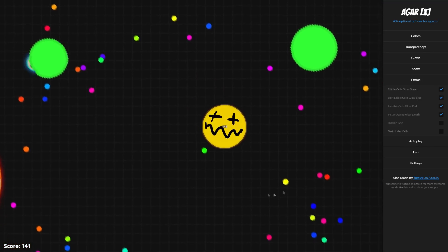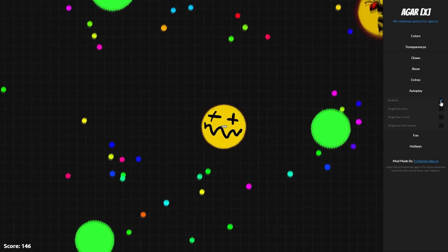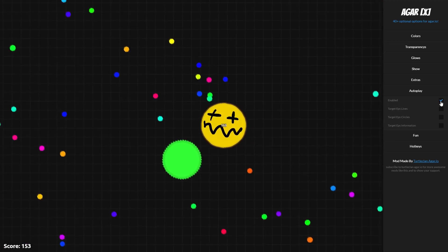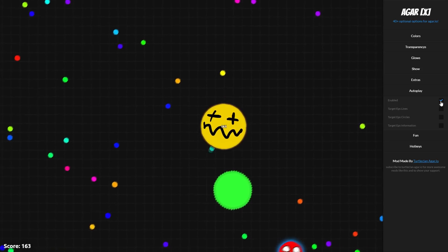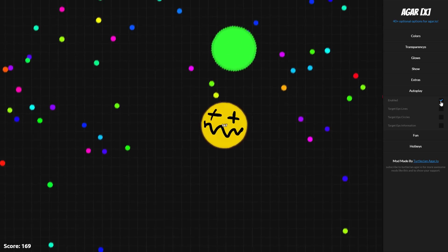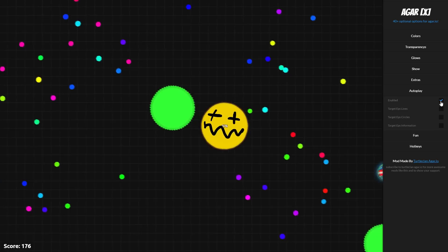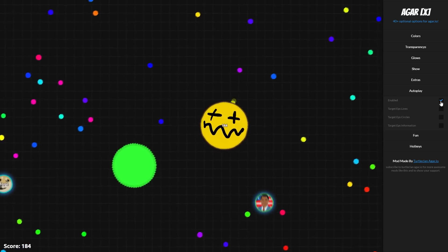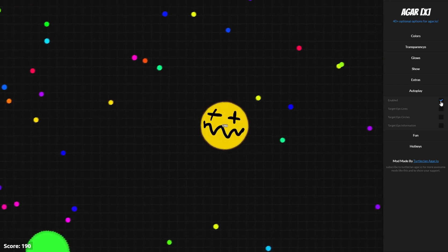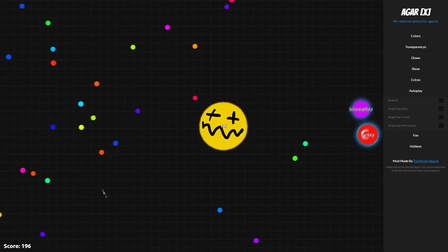Right, let's move on to the most awesome thing in this — you have auto play. I'm going to check this and not move my mouse at all. What this does is it automatically goes for mass, splits for smaller players, and manages to stay away from bigger players. You can also target different people with the other settings. The only bug is that it goes into a virus because it thinks it can go onto it, but apart from that it's perfect.